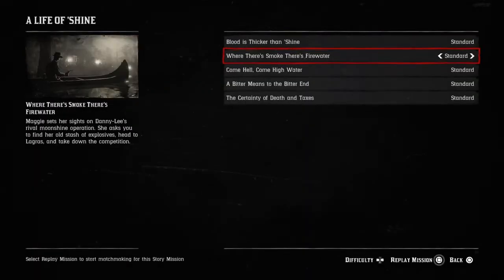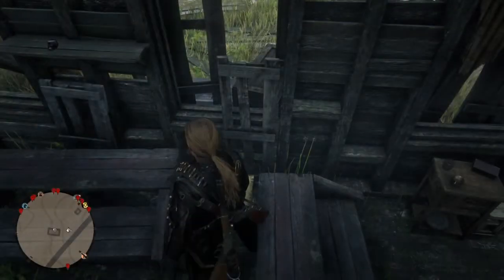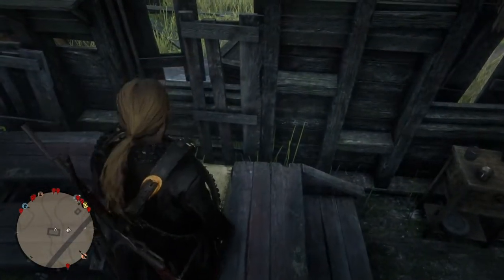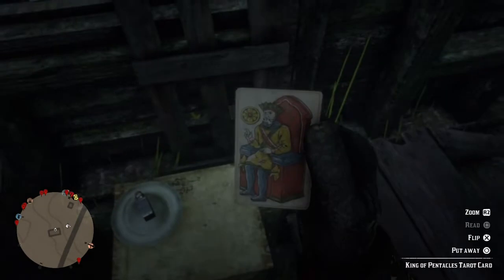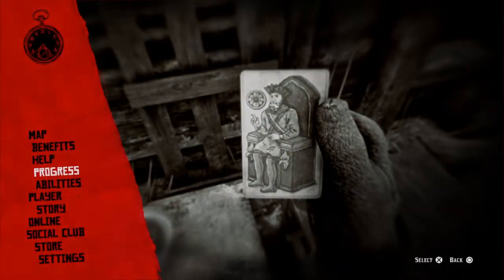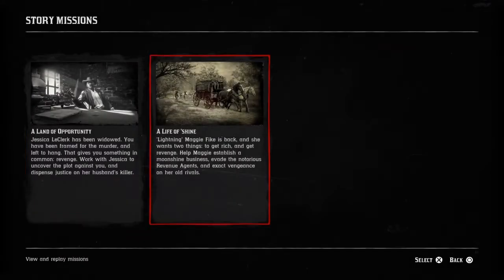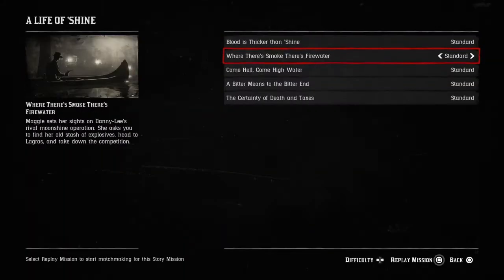Head over to the mission under Moonshiners, choose the second one, and hold square to replay. But before you do that, pick up the card by holding triangle to examine it. Then press the options button, head over to Progress, select Story Missions, then A Life of Shine, choose the second mission, and hold square on it to replay.